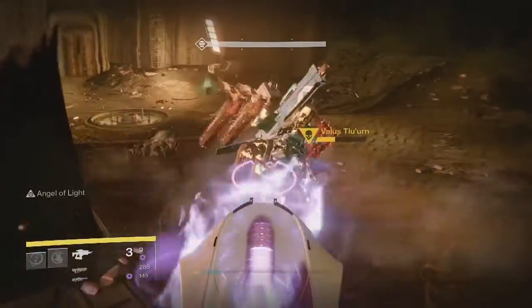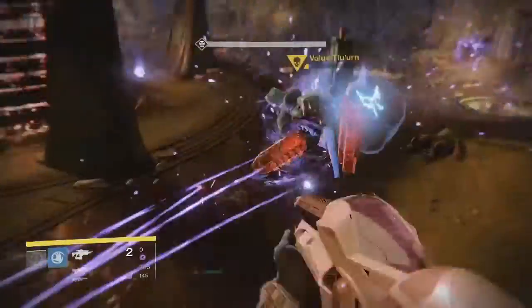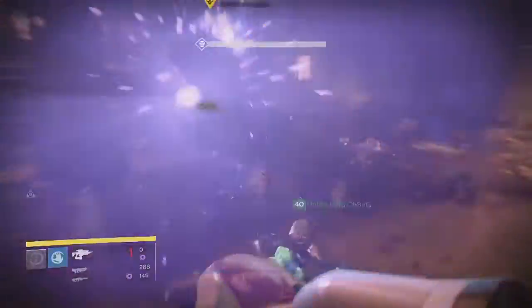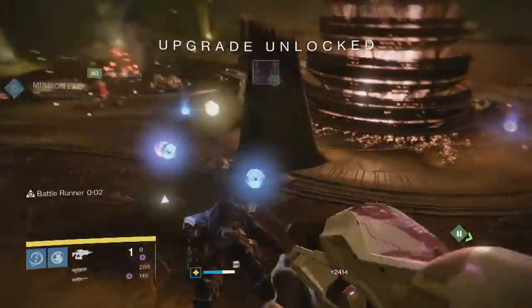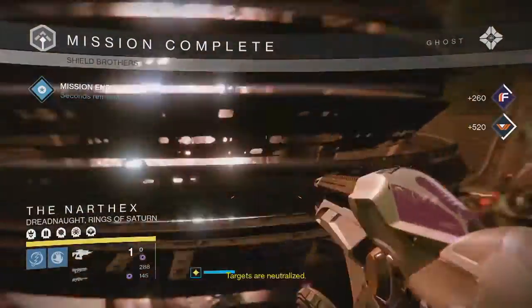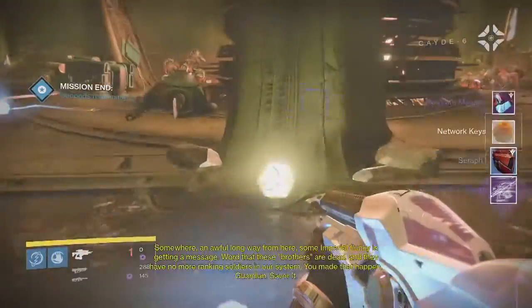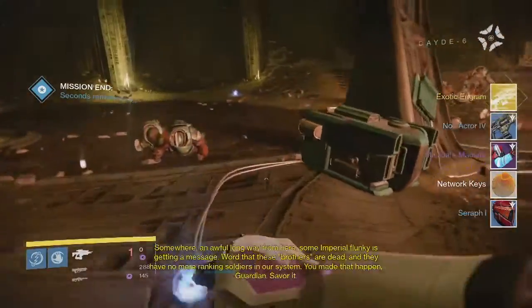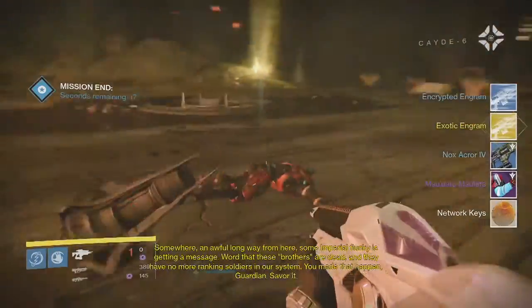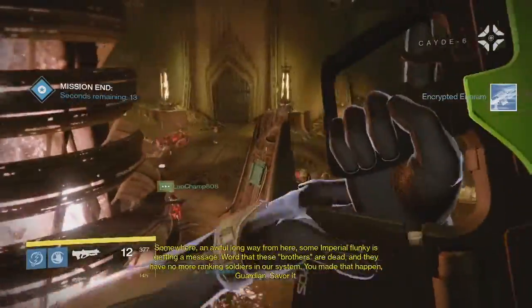Overall it was a pretty nice week for bounties and Nightfall Rewards. I was hoping to get some new stuff since this was the first week since the new patch came out and all the new exotics were added into the game. This was the first week for the December patch, so I was hoping for some new exotics. We also got a bunch of exotic engrams along the way since you can use Strange Coins in Crucible now as well.